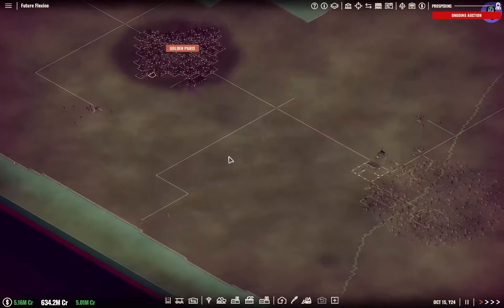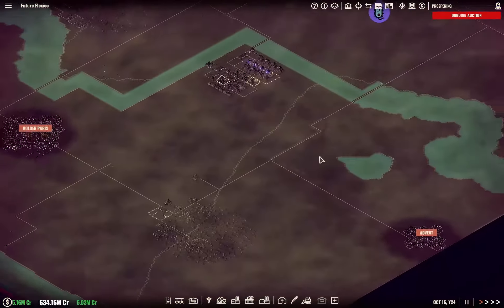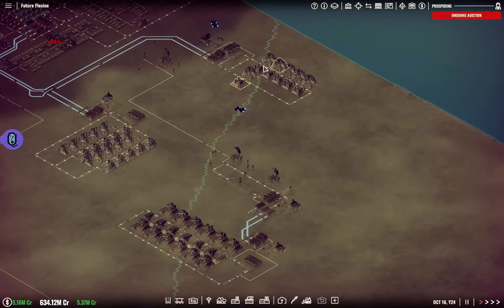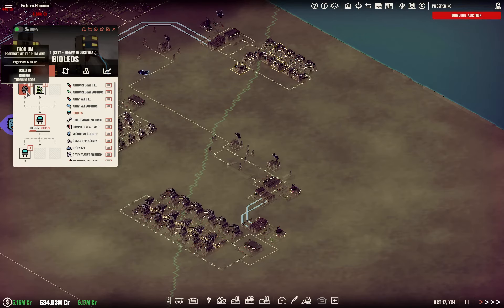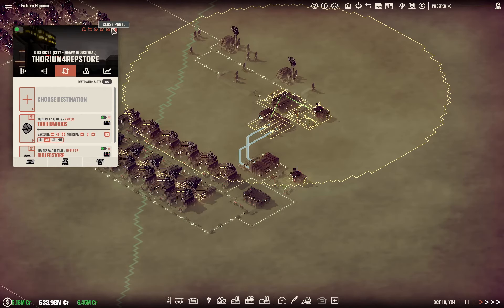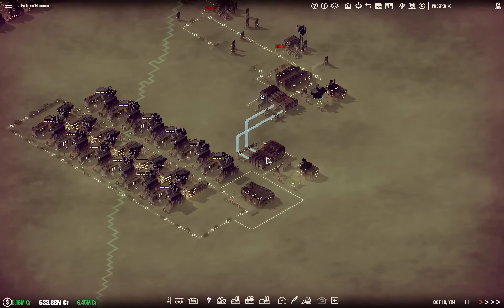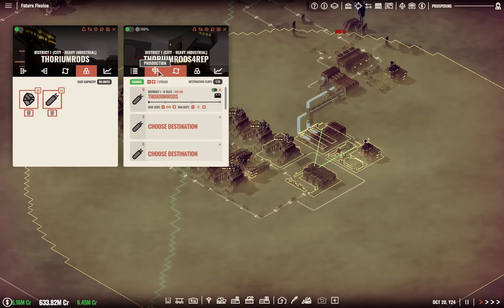Welcome back to Flexible Games, where we are playing Rise of Industry. I did a little work in between episodes. We're right over here. We are using a little bit of our thorium for the bio-LEDs. The thorium itself is only used in bio-LEDs and thorium rods, so we had 36 thorium extra being produced in this chain right here. I thought, why not go crazy and make some thorium rods with that? So that's what I did.